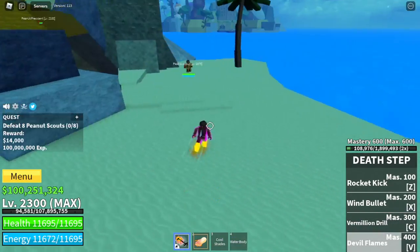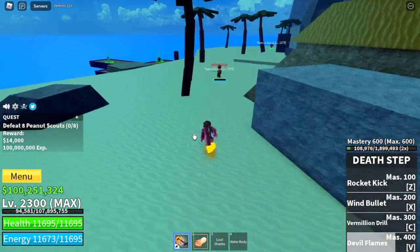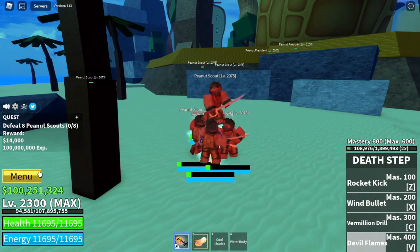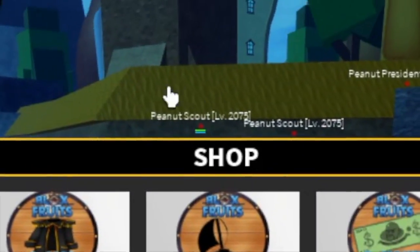Make sure to get some quests because that will also give you money. And one more tip: if you have extra Robux, buy the two times mastery to make things faster.